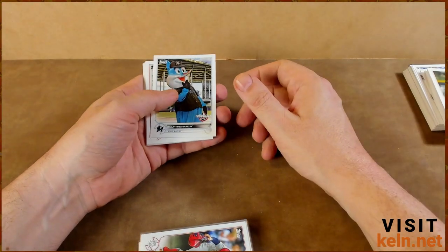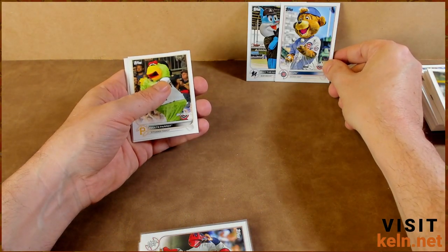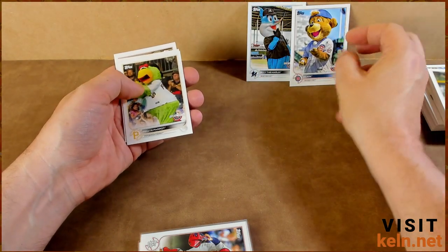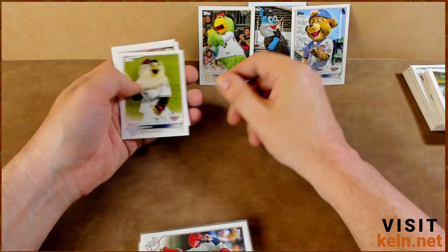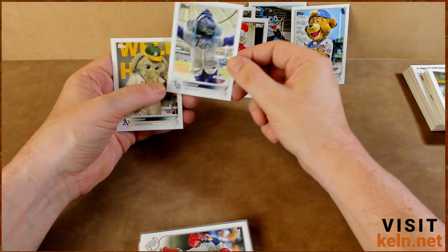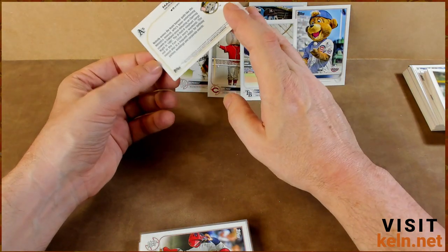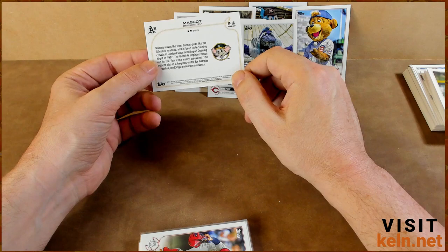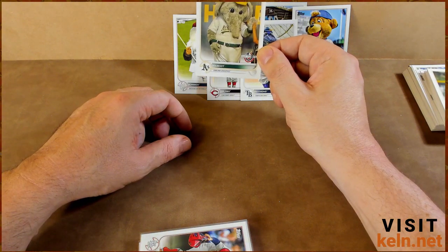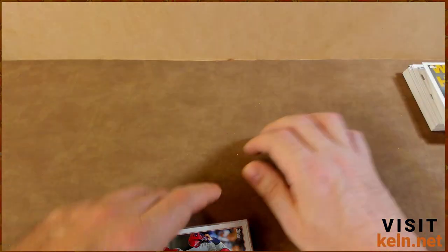For our mascots: Billy the Marlin out of Miami, Clark out of Chicago — I can't help but wonder if they named him Clark for Clark W. Griswold. The back doesn't mention that. Pirate Parrot out of Pittsburgh, Screech — Washington, Mr. Red — Cincinnati obviously. Ray — Tampa. And 'Mascot' — that can't really be his name, right? Apparently it is. That's the best they could come up with — not like 'Elephant' or 'Alvin the Elephant' — anything is better than nothing. Fun cards.